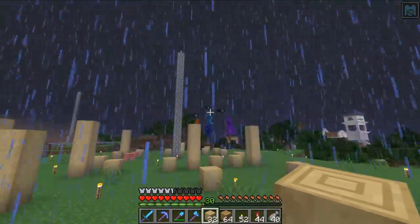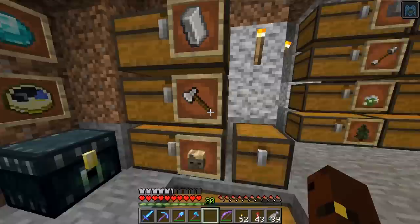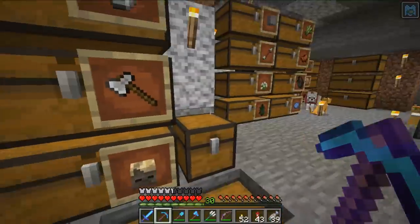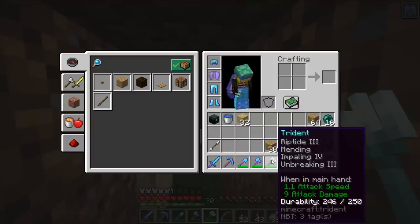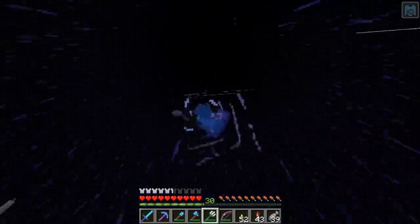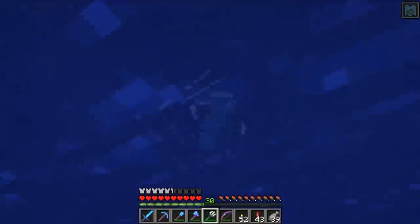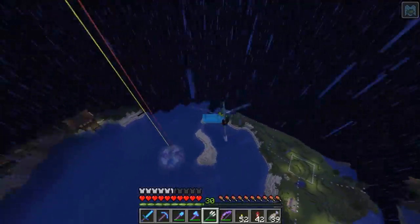Of course, it starts raining — great. Something odd has happened: it's not only raining, it's actually thundering and lightning. I know the video quality turns to absolute poop when that happens, but there's something I haven't had the chance to use yet. Yes! Ages ago I got this trident from Doc — a task that terrified me — and the prize was a trident. I chose Riptide 3, Mending, Impaling, and Unbreaking. I think I can use this in the rain to travel. Oh dude, I can just like... be a tornado!